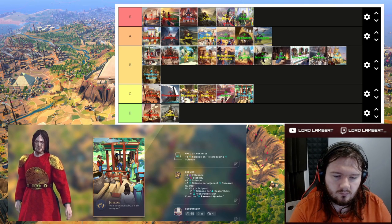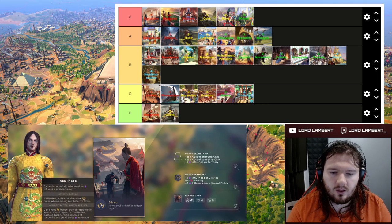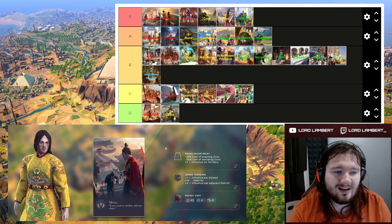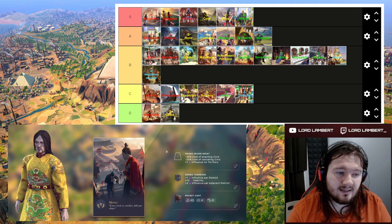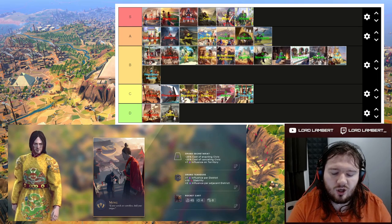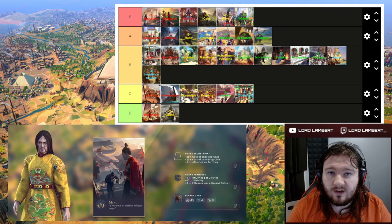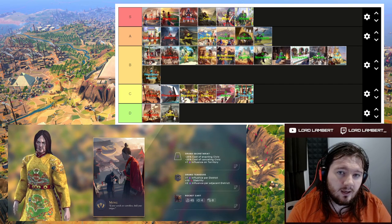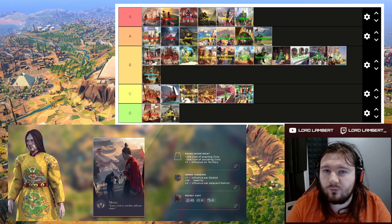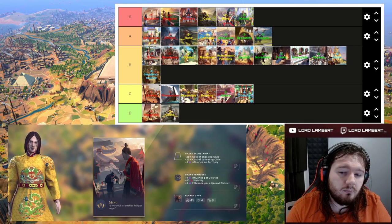Moving on, we have the Ming — an aesthetic civilization, which means you get the culture blitz spending influence to earn money. They have the Grand Secretariat giving negative 25% cost of enacting and cancelling civics, plus one influence on territories. At the early modern era you've probably got a bunch of spare civics you haven't taken yet, having prioritized expansion over civics. Getting the Grand Secretariat now is probably very valuable as you swap that focus around.